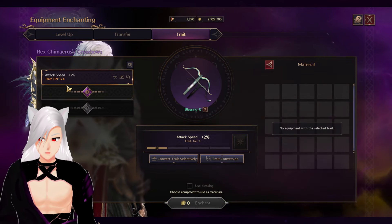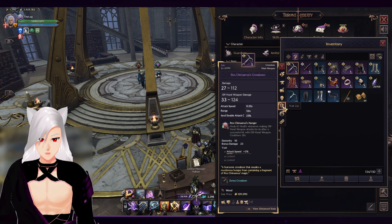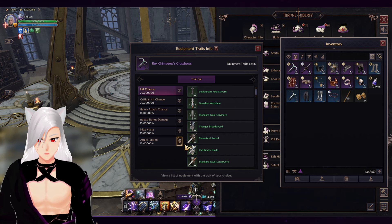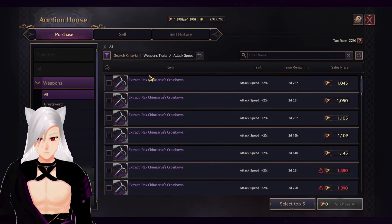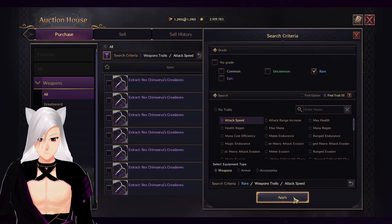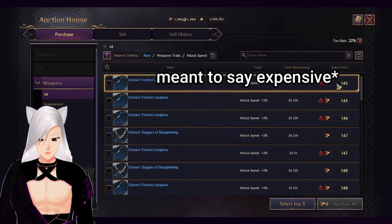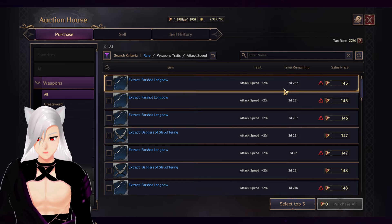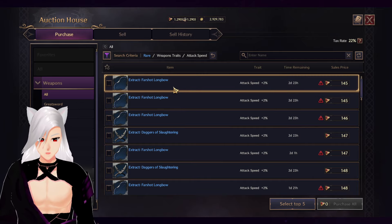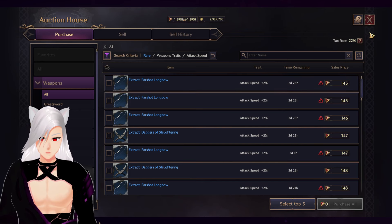Now let's take a look at the crossbows. I have the rex crossbows here and I have attack speed. If we were to go to the auction house and look for attack speed on those crossbows, you can see they're going to cost me a pretty penny. This is where you might want to trade off and use the blues, because these aren't usually this cheap. But if they are anywhere below 100 — let's say they sell for around 50 — you can get away with spending 500 lucent instead of 1000 lucent, and that would be the better route to upgrade the traits.